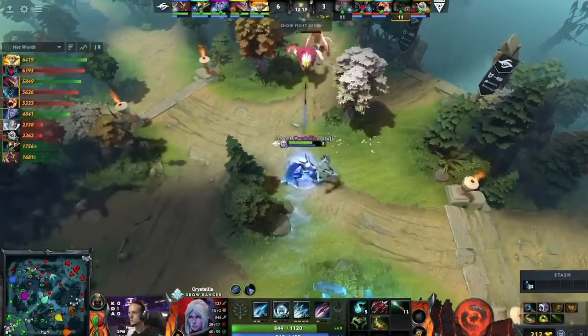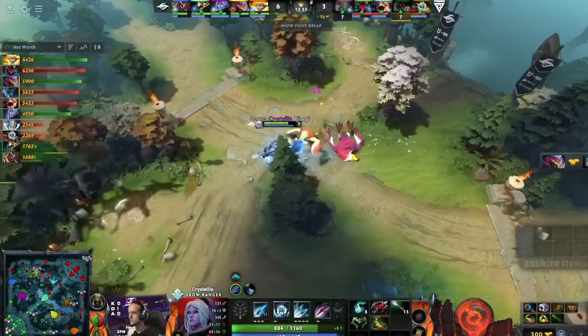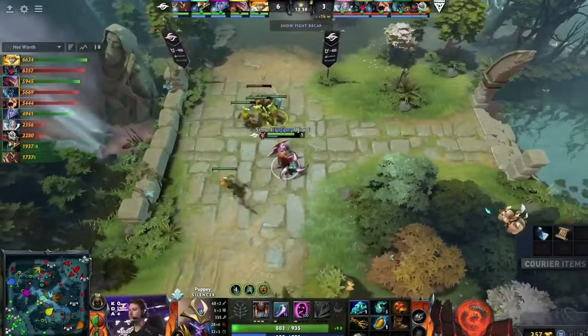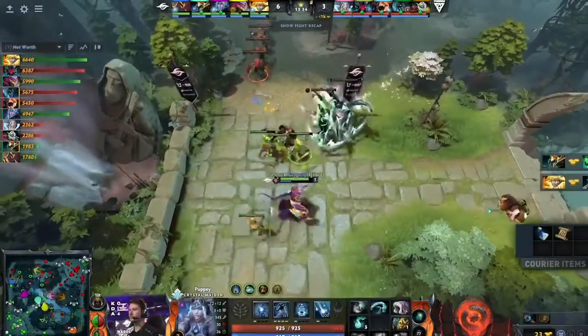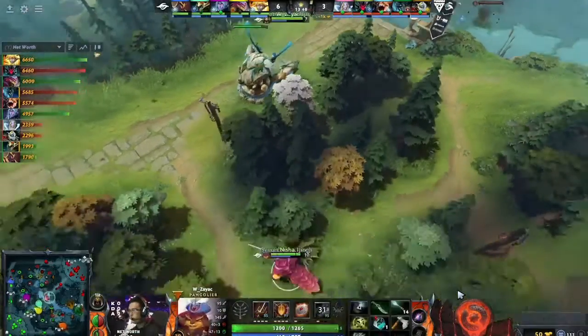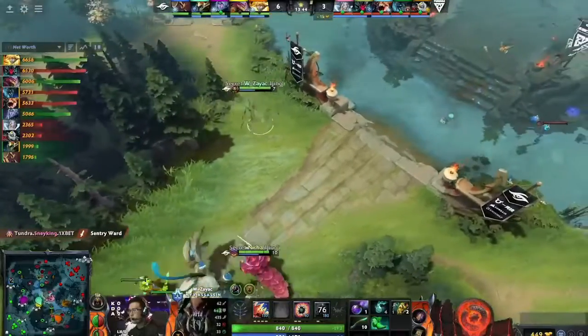Crystallis gets the clear triangle, gets the clear top wave. Puppey finally trying to get to level 6, inching towards it with every CS. Secret pretty much getting what they want on all their heroes during this time. And every time Visage dies, you're also extremely happy because it sets down the tempo on the map. Now all of a sudden they don't have this threat that's going to exist in the space and be occupying your mindset.